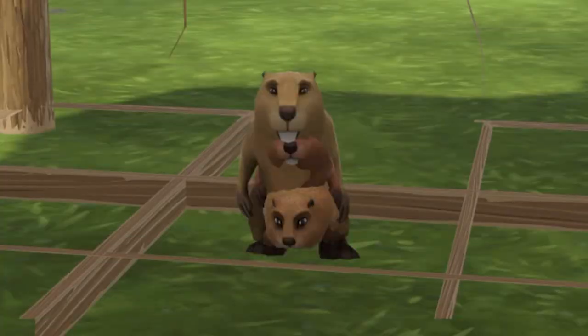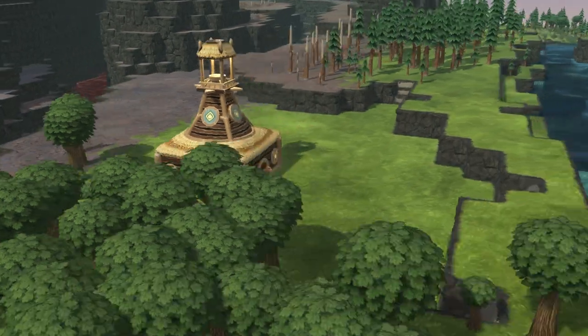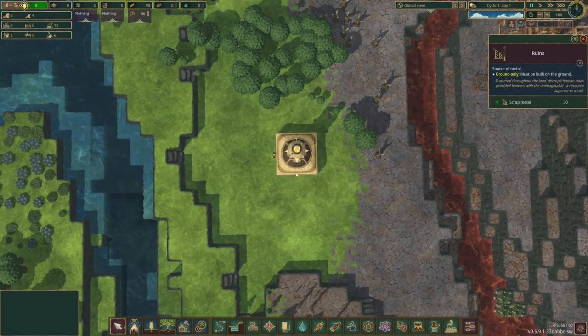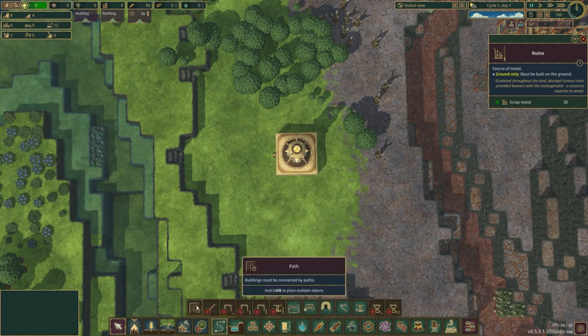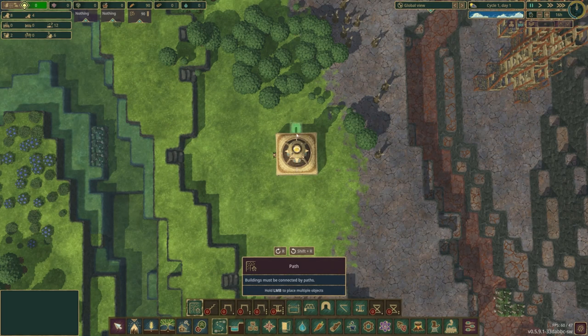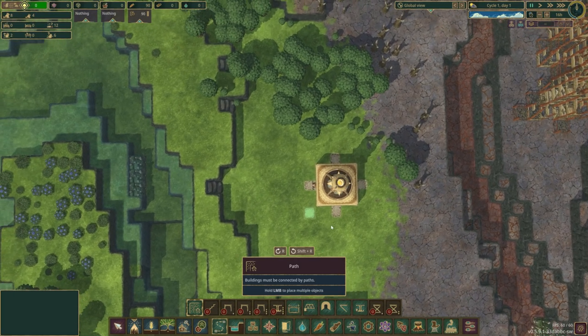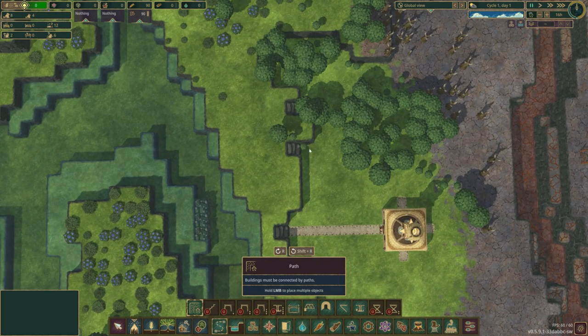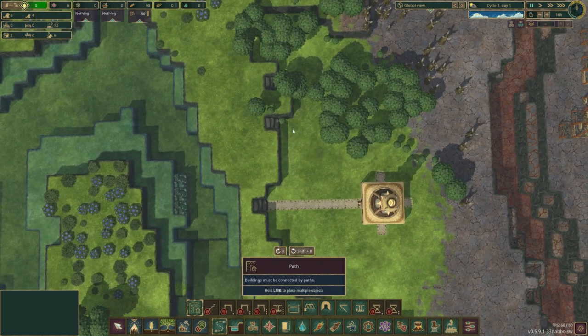It's up to our brave Folk Tale beavers to vanquish the Crimson Worm from this valley. I hope you liked that attempted cinematic story-driven intro. Let's get into the gameplay by placing some path stone. I can do a full cross — oh, I spy some stairs over here. I see heaps of stairs! Let's get ready to plop these in.